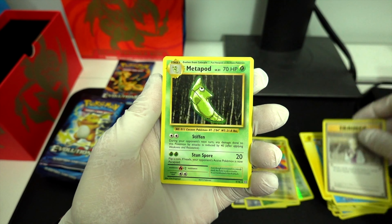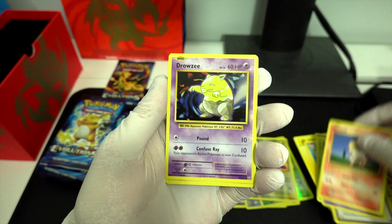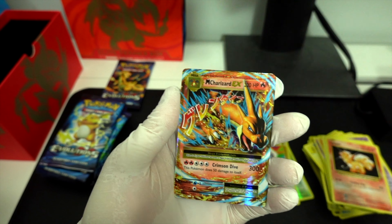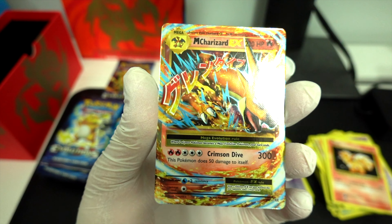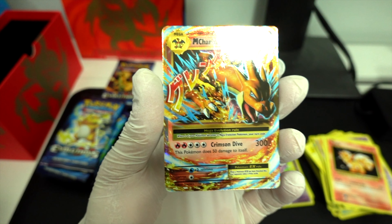Professor Oak. Metapod. Oh my God — Coughing. Reverse Hollow. And a... Mega Charizard EX! Oh my God. This is from a Blastoise box too!